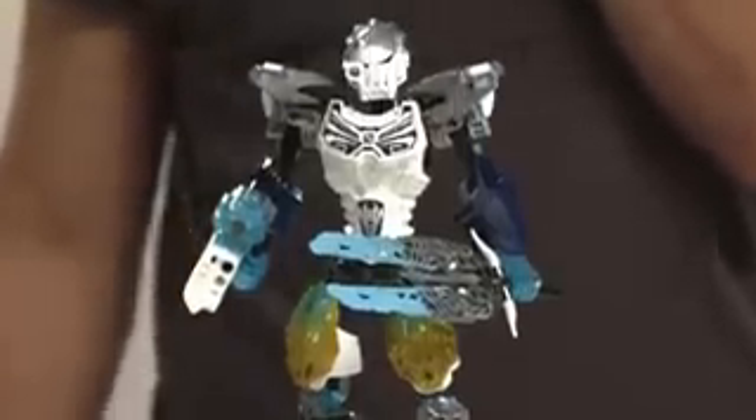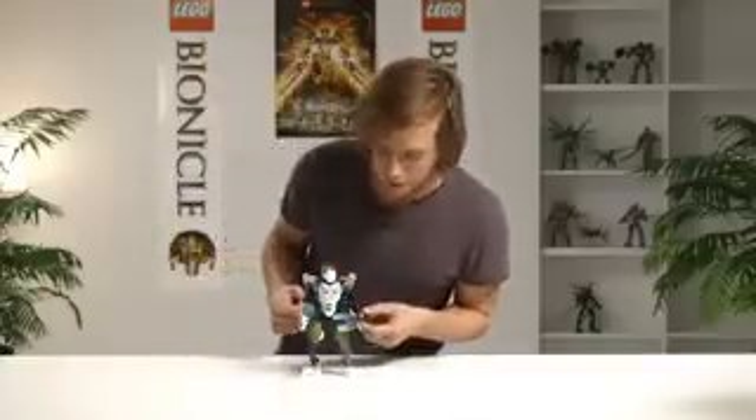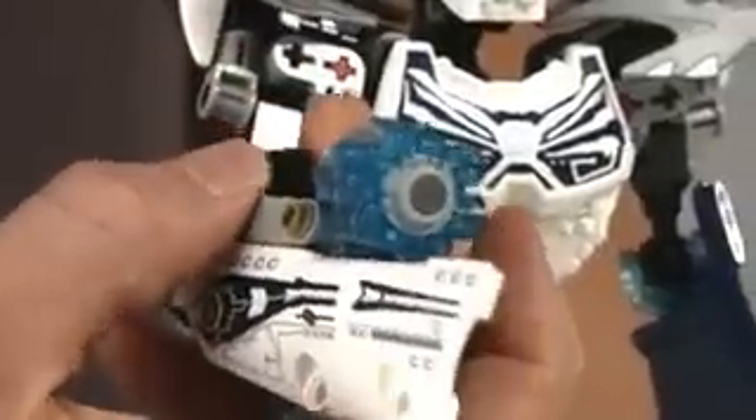The last guy I'm going to talk to you about is Kopaka. As you can see, he's pretty tall and he has a really beefy build. What's unique about him is his double sword, and also this shield that's combined with a six-shooter.